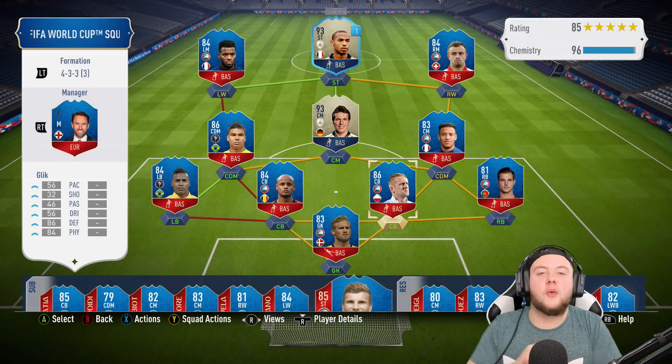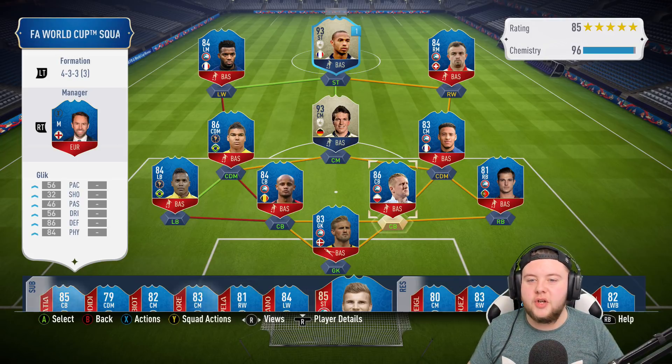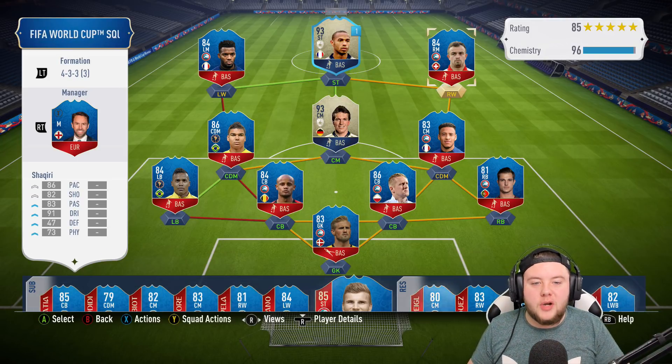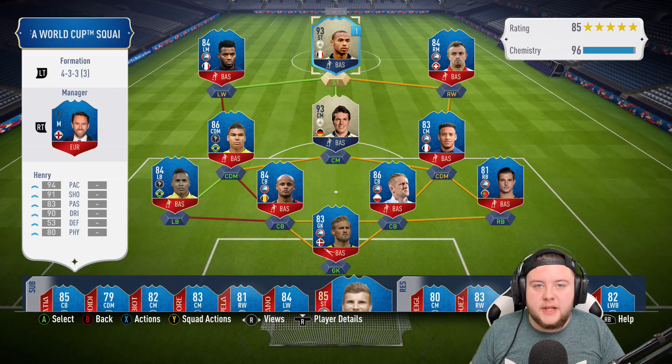What is up, boys? Welcome back to another episode of the World Cup RTG. As you can see on the screen, we've got a few upgrades and that sort of stuff. We've got our left-hand side of Casemiro Sandro, we've got our right-hand side with our upgraded Jordan Shaqiri, who by the way is an absolute beast. So this is the way the team's looking at the moment.